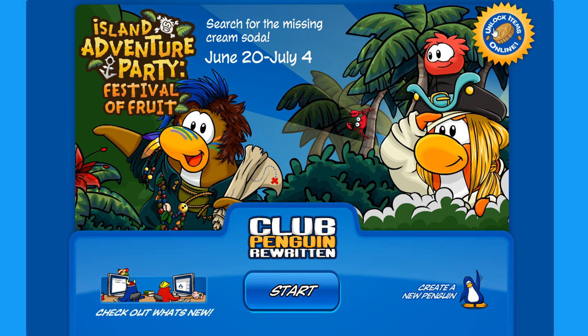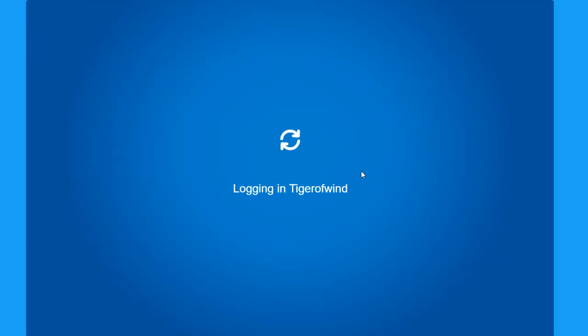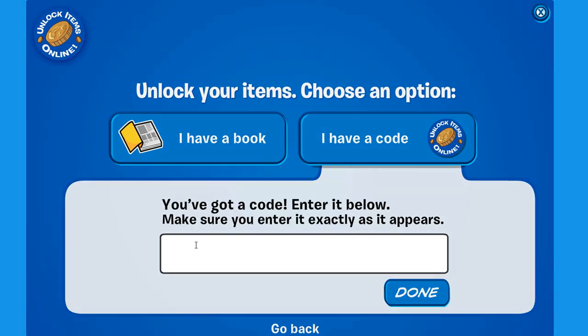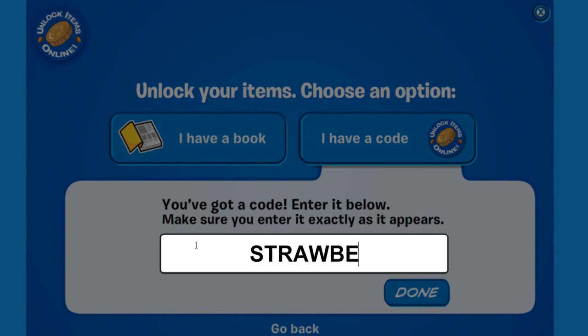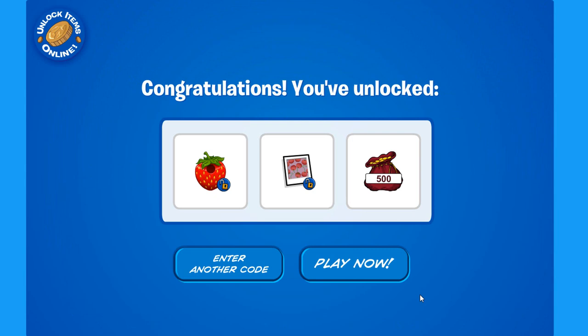First thing you need to click here where it says unlock items online, choose your penguin. Now click I have a code and I will write STRAWBERRY1 just like that. We click done and there you have it.